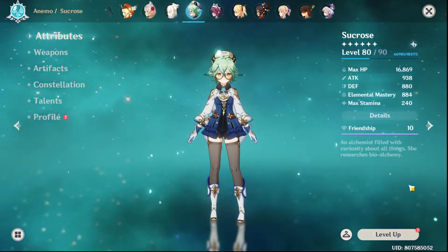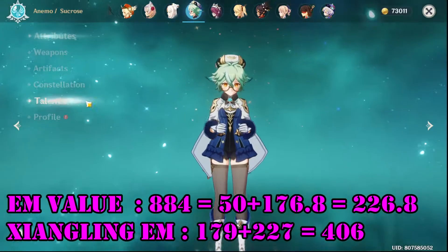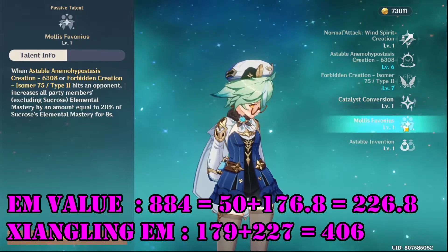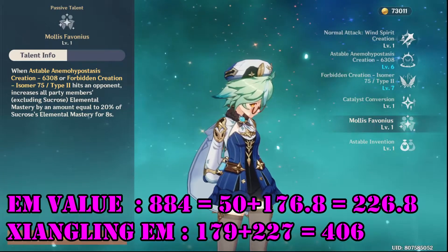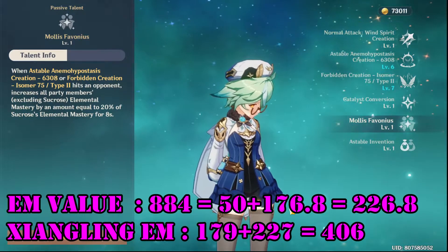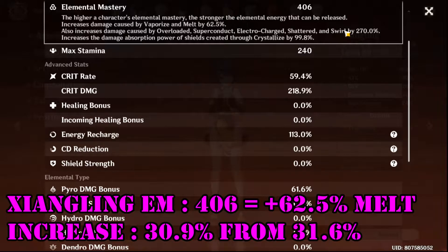This is my Sucrose with an elemental mastery value of 884. The buff from her will come from catalyst conversion, which is 50 elemental mastery, plus 20% of 884, amounting to a total of 226.8 elemental mastery. So Xiangling's EM value will be 179 plus 226.8, which is about 406 after rounding, translating to an increase in damage to melt by about 62.5% — a 30.9% increase from the original 31.6%.